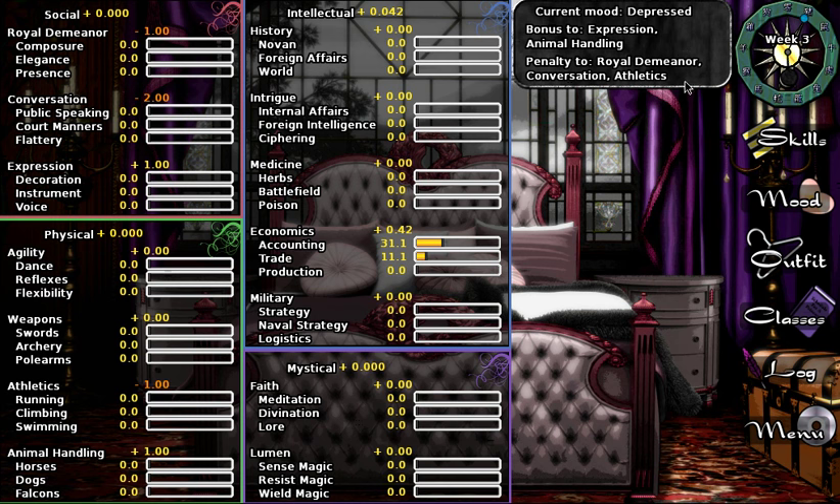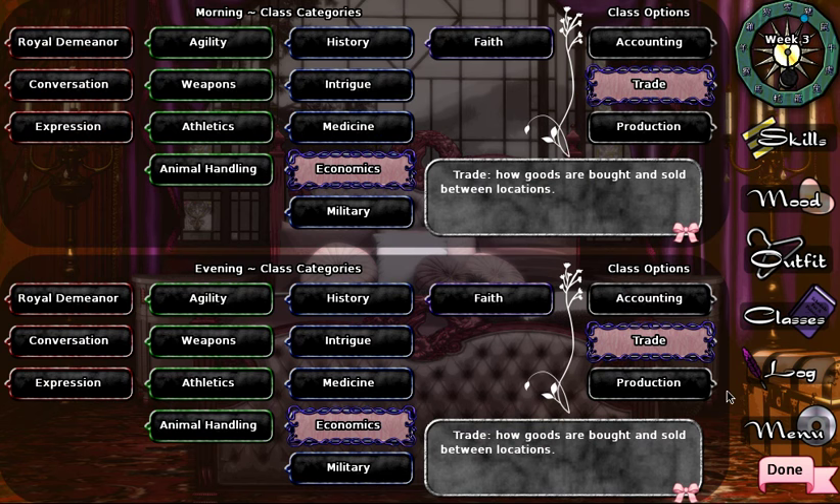I don't know that this walkthrough was optimized for mood. I actually need to go back and try to tweak it to see if we can get the other Evil Elodie ending, but it's a lot of math to work out. We'll follow the walkthrough — trade and trade.